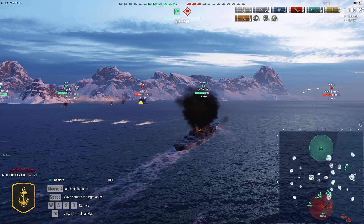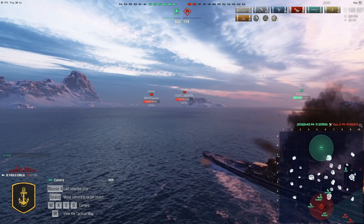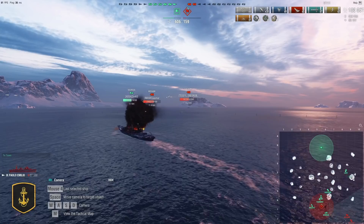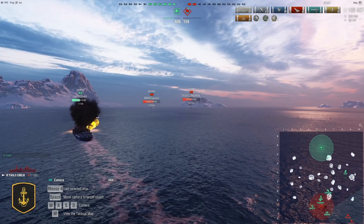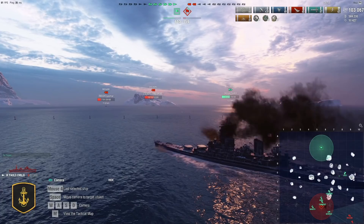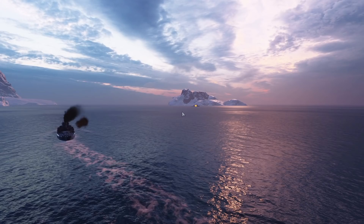You can play the Paolo Emilia in a measured way, and I think you should, because the smoke screen gives you a lot of opportunities to disengage. Sure it feels terrible when your smoke is on cooldown, but it's also a tool to exert pressure. Think about what the Akatsuki felt — she knows there's a DD that is faster than her with a smoke screen that lets her close range easily, negating the Akatsuki's concealment advantage. The Akatsuki had to play around that and realized it was a bad fight for her.